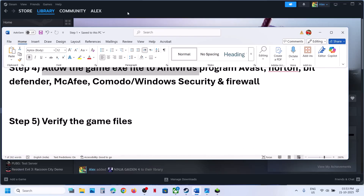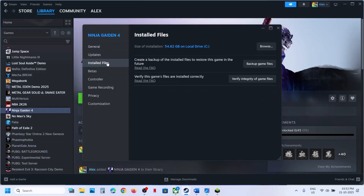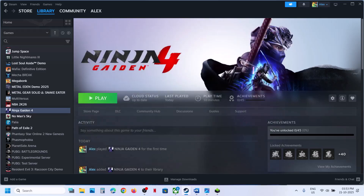The next step is to verify the game files. Go to Steam, right-click on the game, select Properties, go to the Installed Files tab, and click on Verify Integrity of Game Files. Once the verification is done, launch the game and then check.